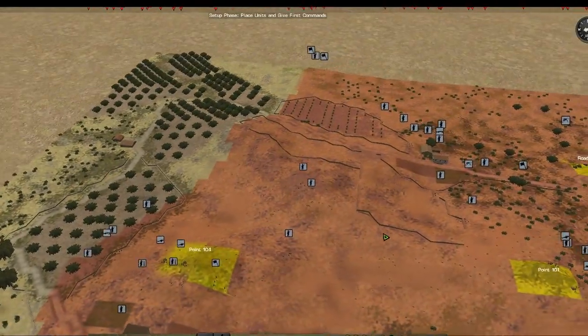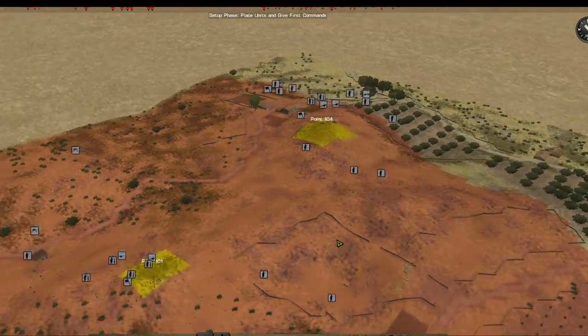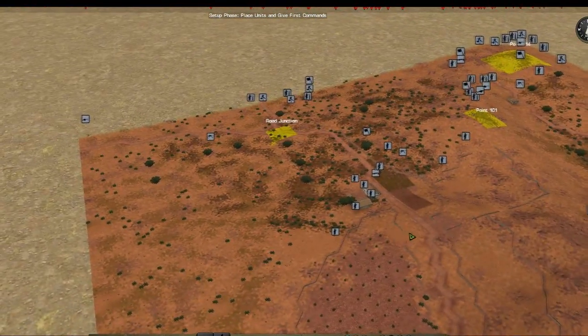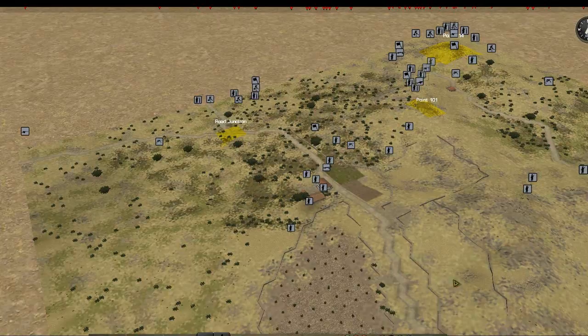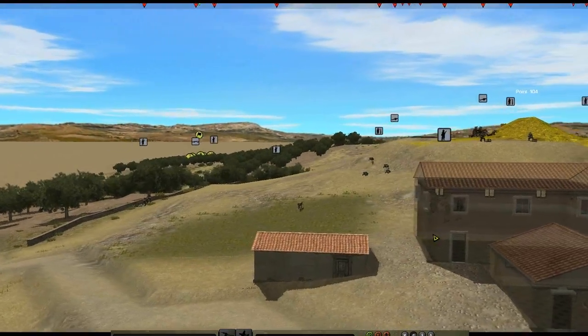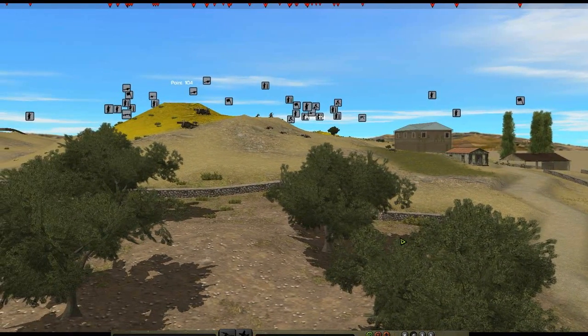Today our orders are to defend three hilltop locations on a road junction. Our forces are positioned near the villa in the middle of the map and on the peaks of the hills. The first of our strong points is hilltop 104, in which two platoons defend along with two infantry guns.